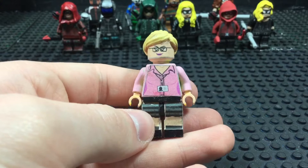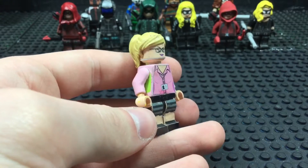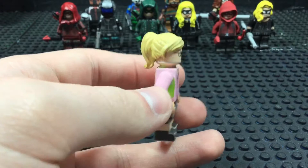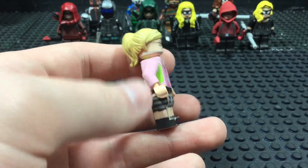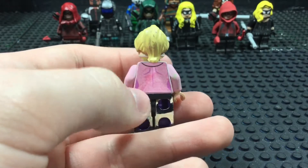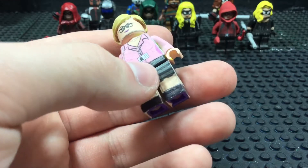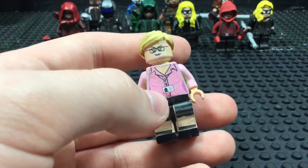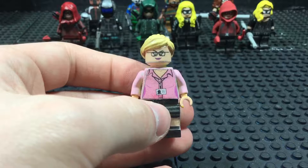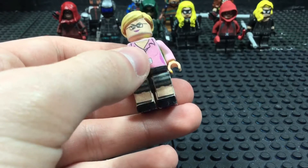Next up is Felicity Smoak, aka Overwatch. These decals were made from LEGO Batman 3. I've noticed that the pink doesn't entirely match up with the rest of the suit — mainly because at the time I tried to get it somewhat close. I think I might have to repaint this minifigure. I might also have to do some more painting on the hairpiece as well. Underneath, I tried to continue the pattern on to the back of the legs, but that wasn't quite as good. Her legs cannot bend, and if I do a LEGO Arrow film I'll need to redo the leg paint so they can bend but maintain their pattern.